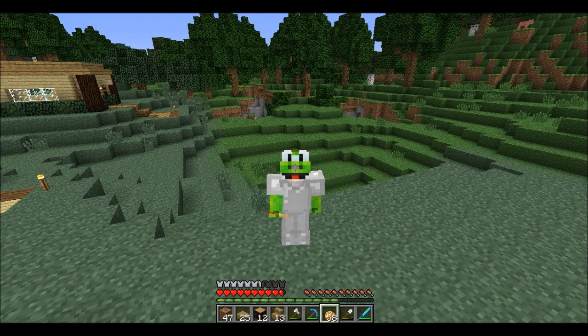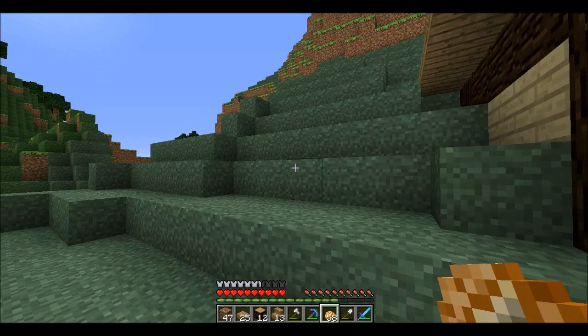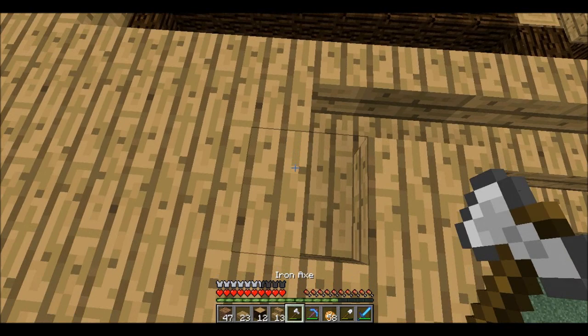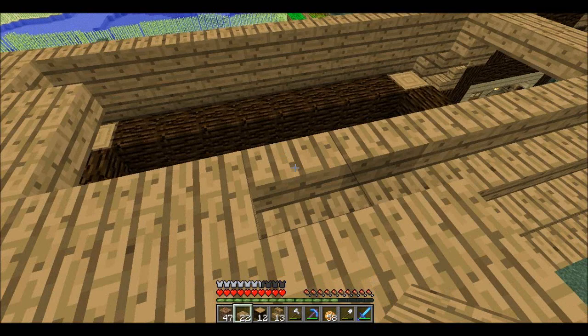Okay guys, welcome back to another episode of Let's Play Minecraft with John. I was messing around for a few minutes trying to figure out what to do here, and I think what I've got to do is half slab it across to the other side of the roof. Let me up here and kind of do one of these jobs, I guess, because I don't see what else I could do that'll make it look good.